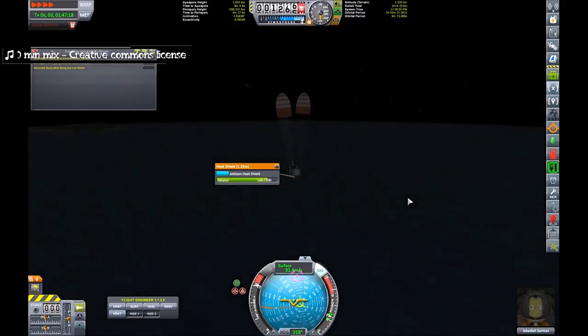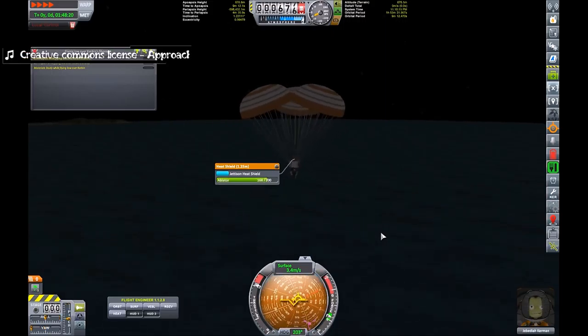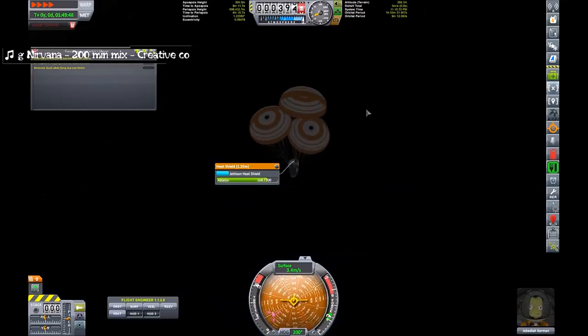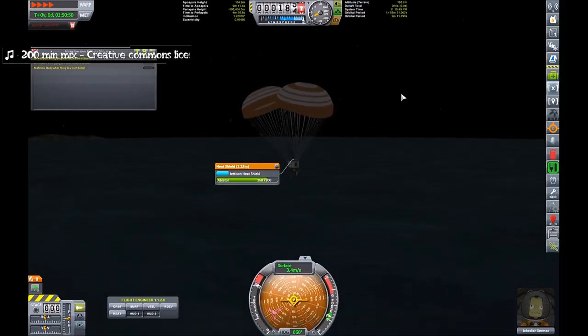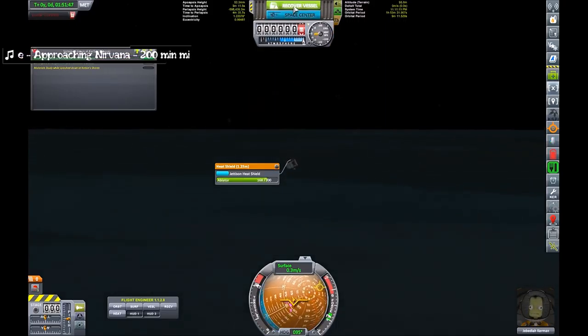We're going to have a nice soft sea landing. Unfortunately the parachutes are quite low down so it flips it upside down — can't turn it upright, but it doesn't really matter because it's a sea landing. And there we go — splashdown. Recover the vessel.